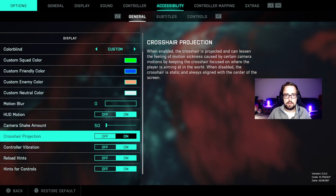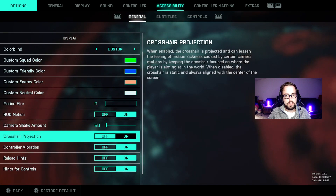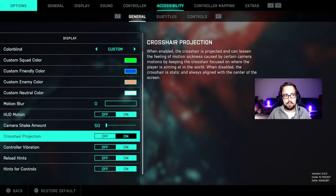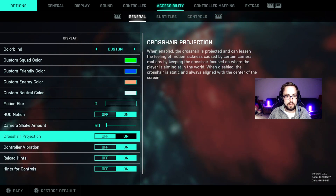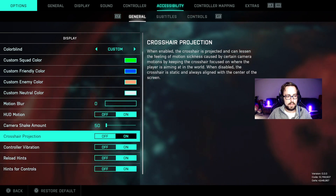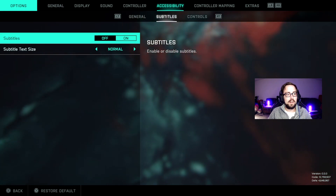In Battlefield 1 there was pretty bad visual recoil, meaning your crosshairs and aim weren't always pointed where your bullets were actually going to go. It actually helped to have a dot in the center of your screen — either a special monitor crosshair overlay, or putting a dry-erase marker dot in the middle of the screen.